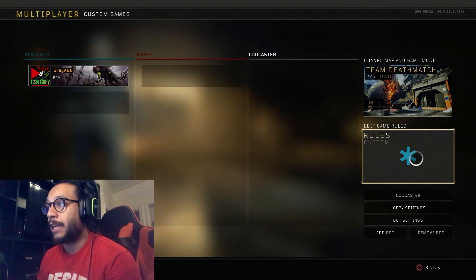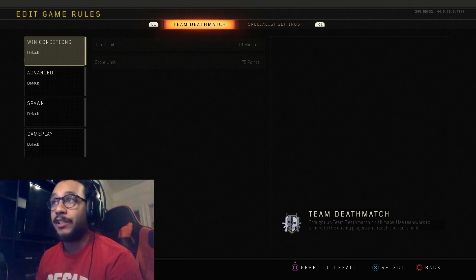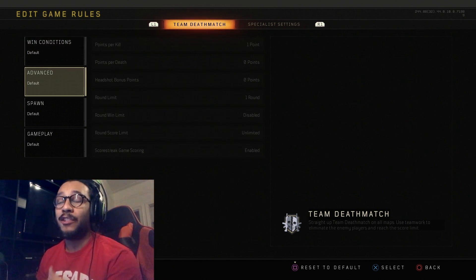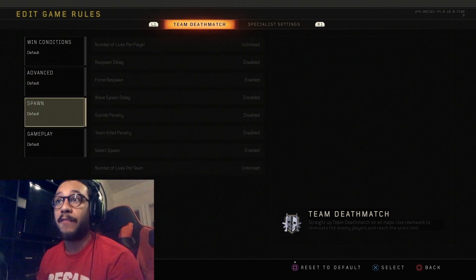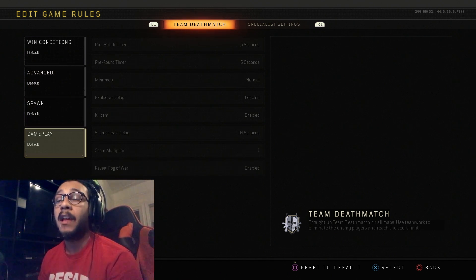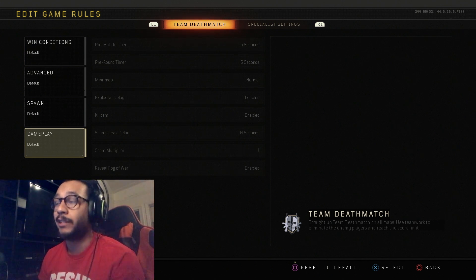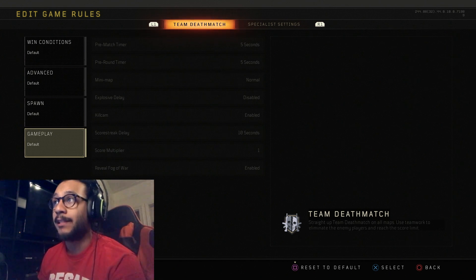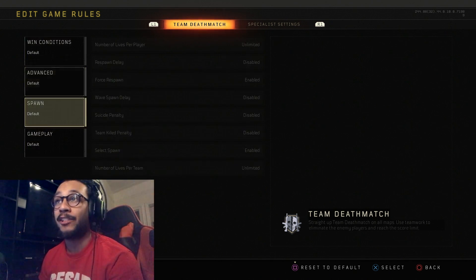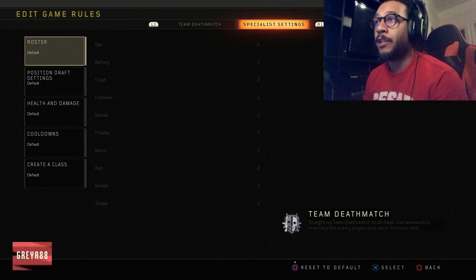Once you have that ready, go over to the Rules section — the second box that says Rules Custom. For Team Deathmatch, for example, you can set your win conditions: time limit, score, advanced settings. You can say how many points per kill, round score limit, spawn points, a pre-match timer, a pre-round timer, whether you want a mini map, kill cam, and the reveal fog of war options — all controllable in this section.